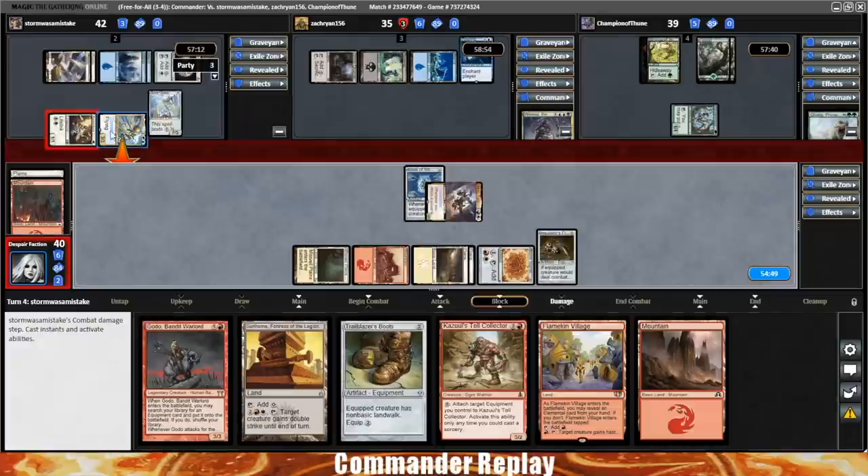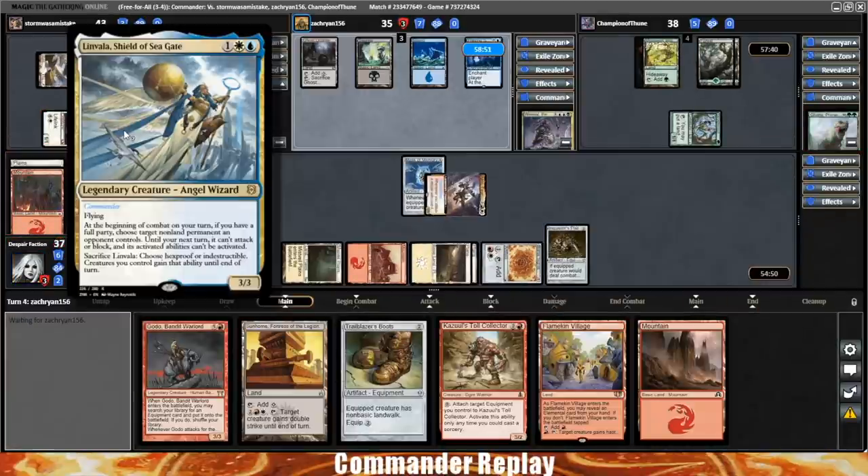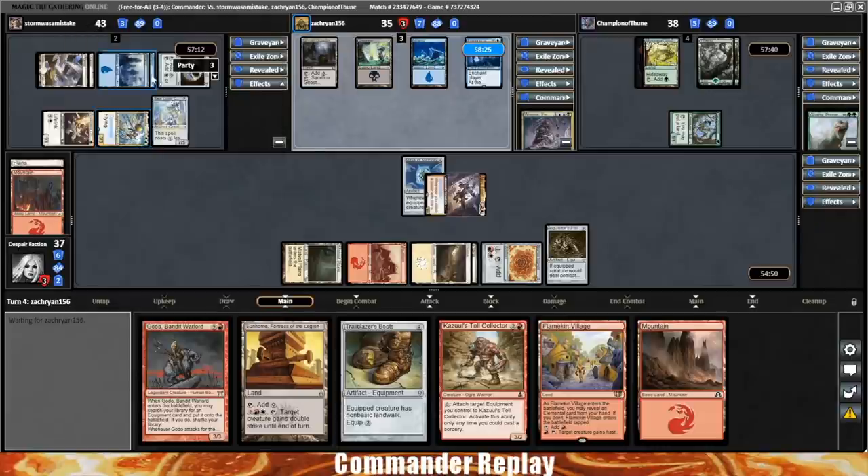Opponent is going to do some attacking — sending Linvala into us. Let's take a look at what our opponents are playing today. First up we have Storm Was A Mistake piloting Linvala, Shield of Seagate. Linvala: three mana, 3/3 flying. At the beginning of combat on your turn, if you have a full party, choose target non-land permanent an opponent controls — until your next turn it can't attack, block, or activate its abilities. That's actually really relevant against us — so incredibly relevant. Their party is 3 currently, so they're getting there.